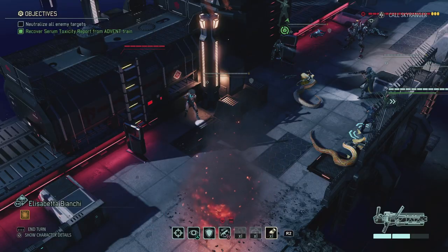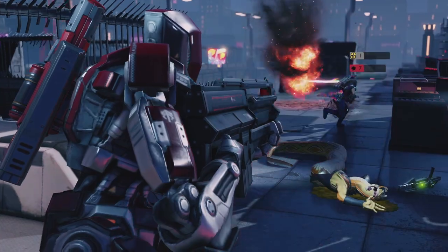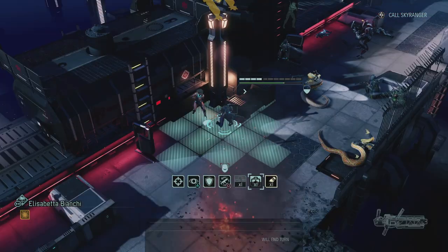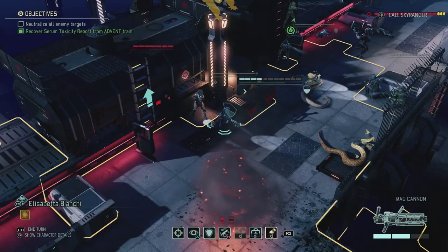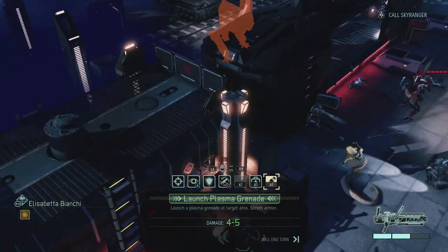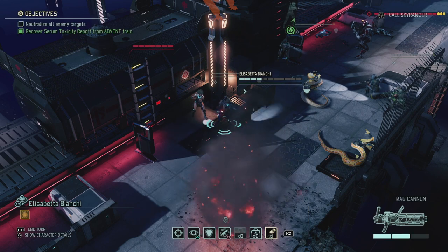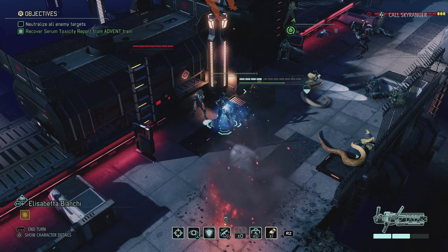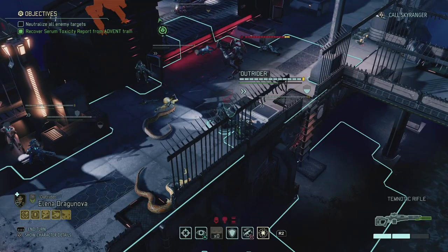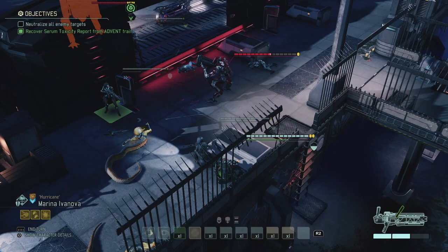Let's move Elisabetta over here - oh crap, overwatch! I forgot about the overwatch. That's completely my fault. I think Elisabetta might die, but she has the health kit - six healing. I need to use the plasma grenade. Let me just heal her up first - that was stupid, I should have fired on the mech first. Now shredding on the mech - hard target, minimal damage.